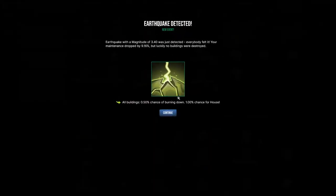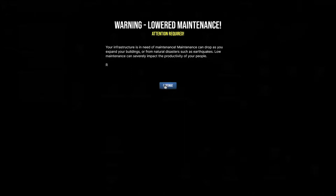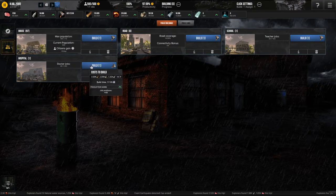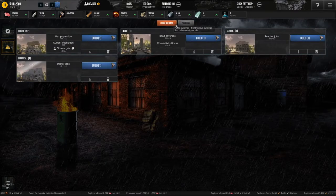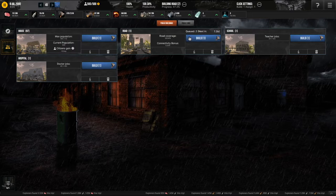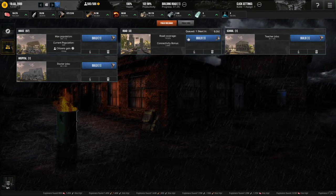Uh-oh. An earthquake with a magnitude of 3.4 is just detected. Maintenance dropped by 9%. It's not great. How do I increase productivity? Sign more builders. I probably want to get more of this so I can increase my maintenance. I'm still not even sure what roads do at all, but they seem cheap and they don't seem to require much. Oh, it does increase productivity — that's what I think it does, right? These are super cheap, so that's what I'm gonna get.